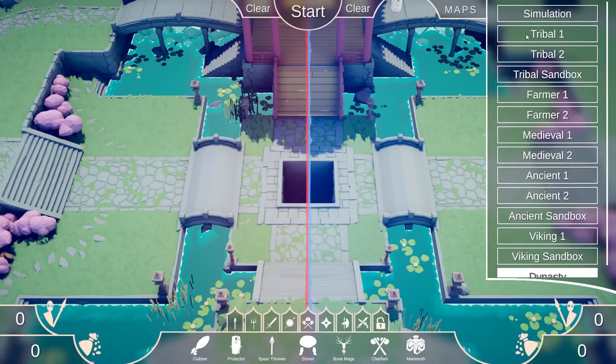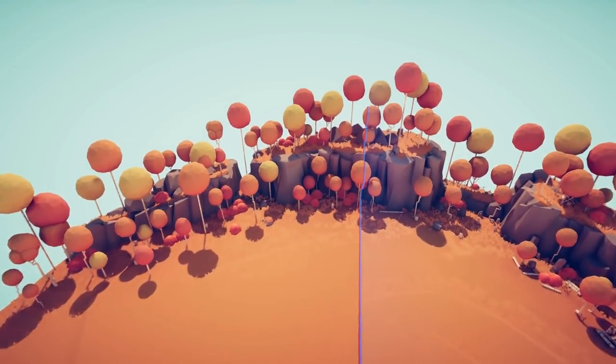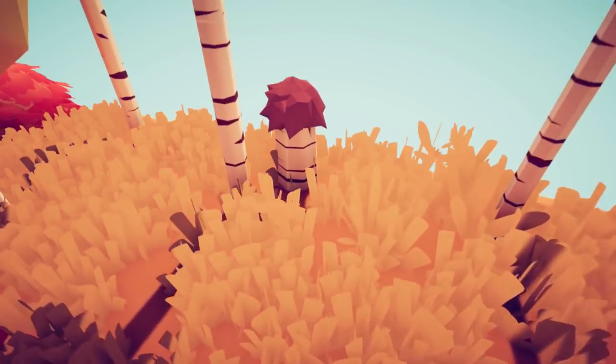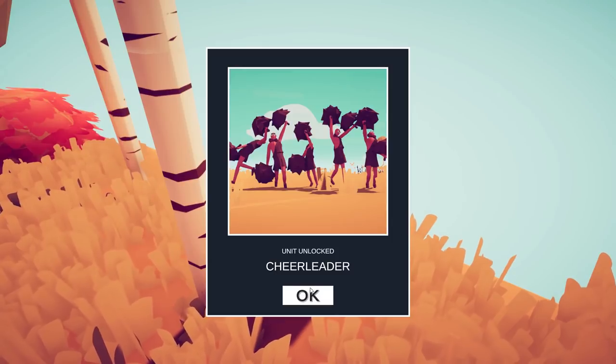The next place we are going to head is Tribal 1. We are going to hit F to free our camera and head all the way to the far side by these trees. Within these trees is a tiny little stump with some fuzz on it. The Cheerleader is unlocked.